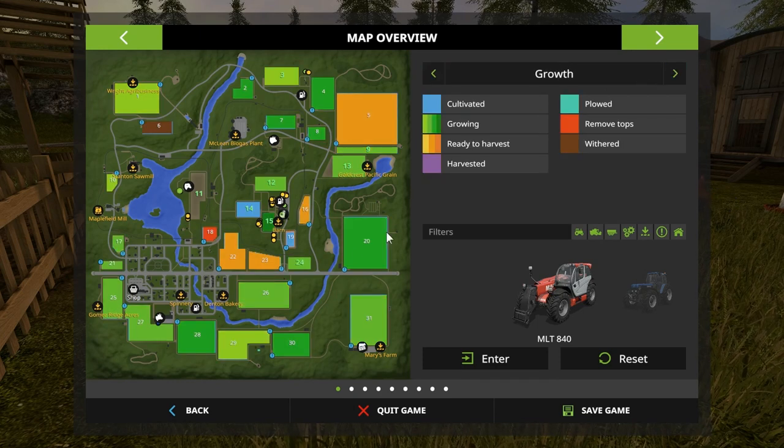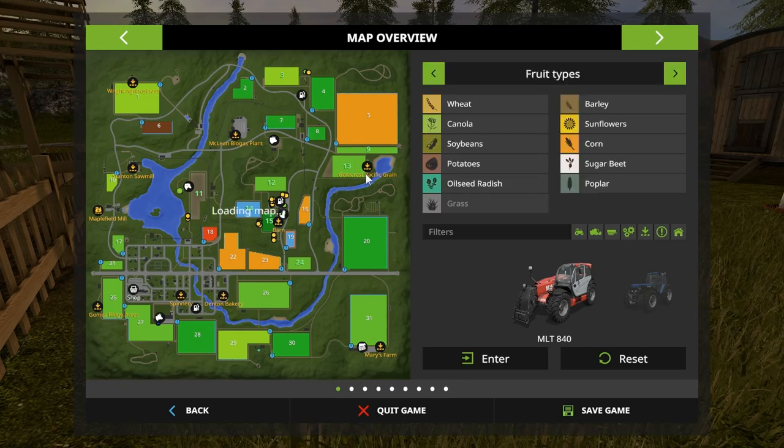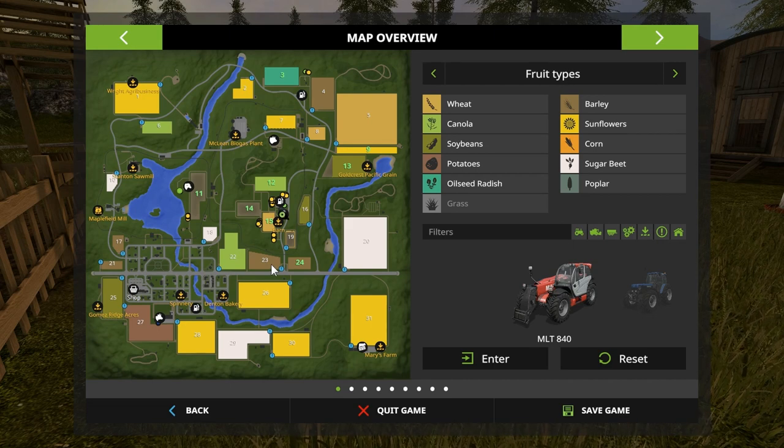Maybe we'll go with sugar beet in here, and maybe we'll go buy field 23 — because field 23 is just about at the middle stage of harvest, getting close to the end of its window before it withers. So if we bought this one and got that barley harvested, we could add that to our barley supply, which is quite low, and then get that planted in corn.